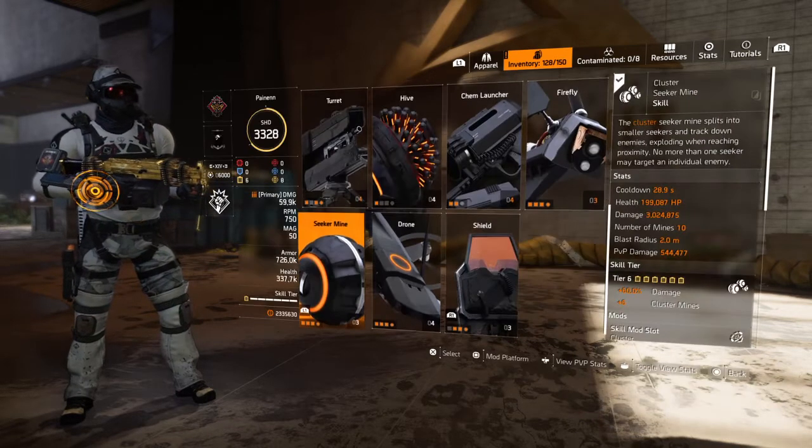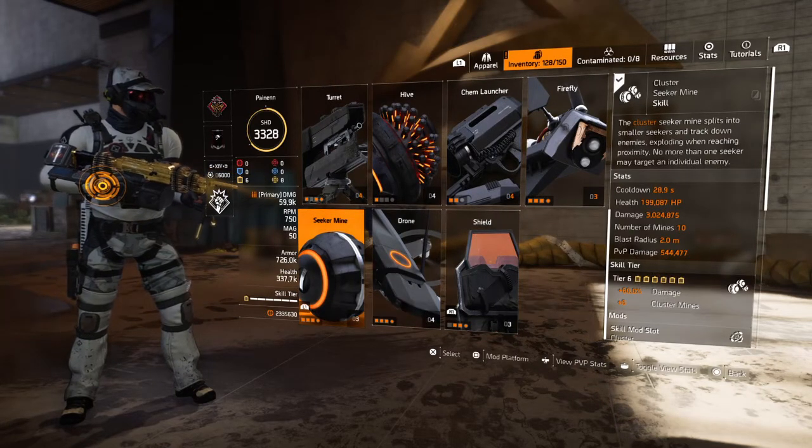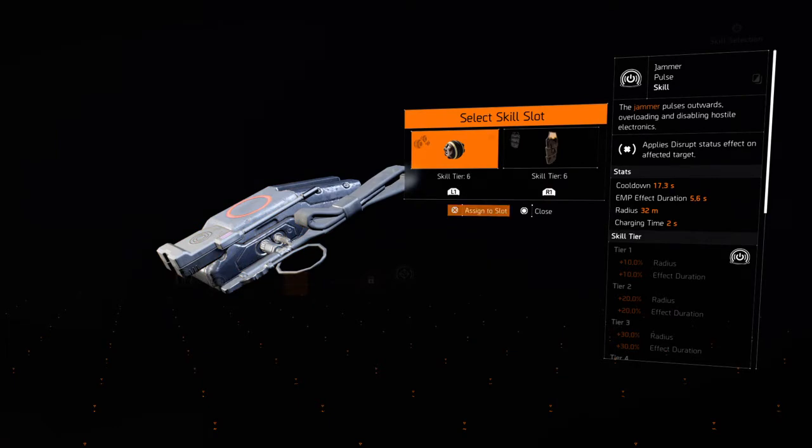This also works with the Jammer Pulse. If you get a room — you know how it tells you what room you're going into — if you get a room full of drones, switch over to your Jammer Pulse and put that on instead of the Seeker Mines.